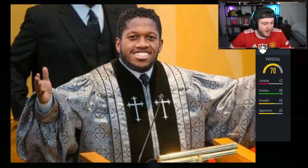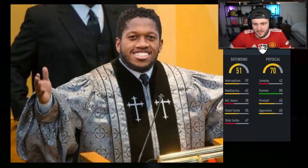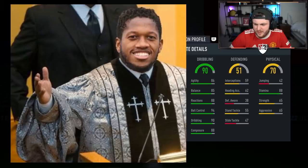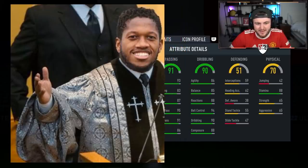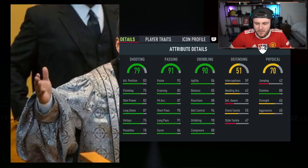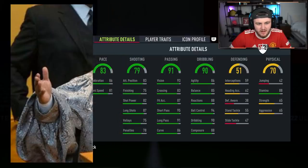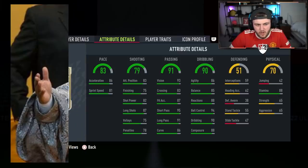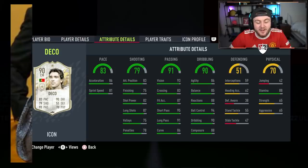First player: 70 physical, 88 stamina — not a great start. Could be a midfielder, like a CAM. 90 dribbling, not bad. 91 passing, 79 shooting — this could be like a Parlor or something. 83 pace... it's Deco! Never mind — brilliant, good start.